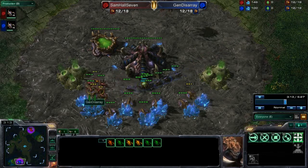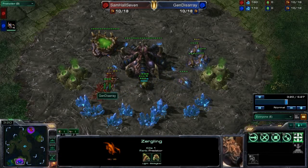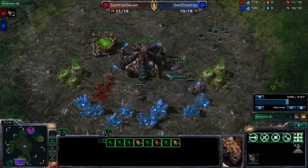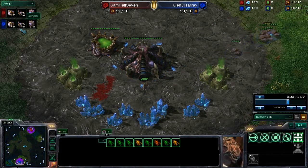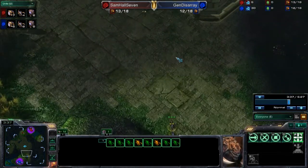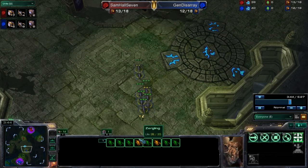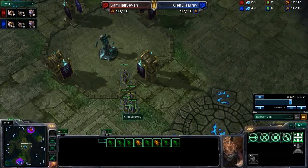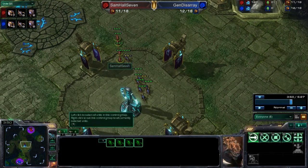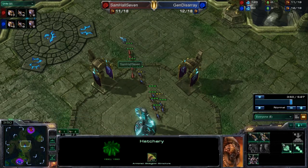The incoming zerglings attack a couple of drones, kill one, then get into a fight with the defending zerglings. Even before those four new ones pop, the red zerglings are going to die. General Disarray now has eight zerglings, and he's going to send them straight over to Samhall7's base. Another aspect of the Zerg race is that they heal over time, so even though General Disarray's zerglings were damaged, they are slowly recovering.